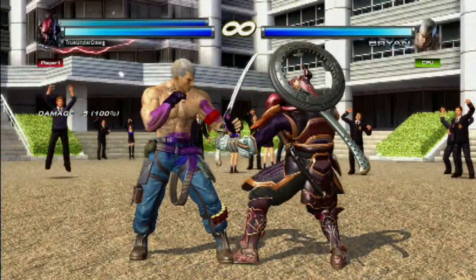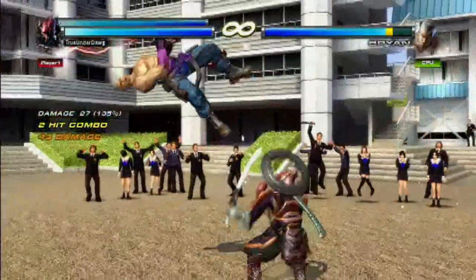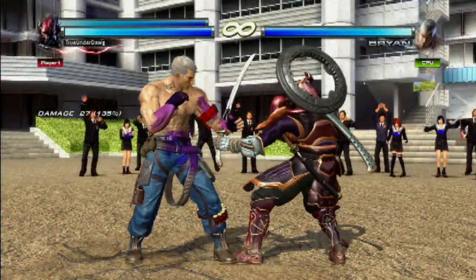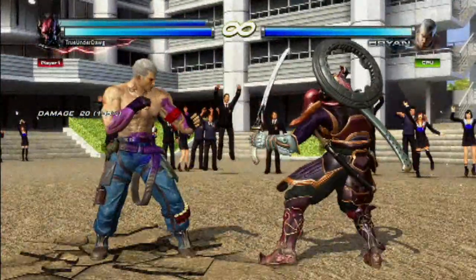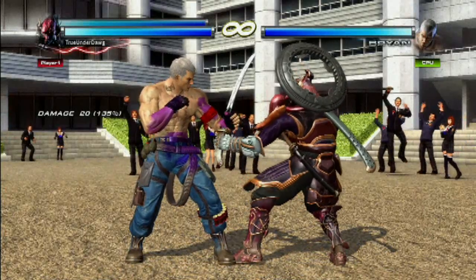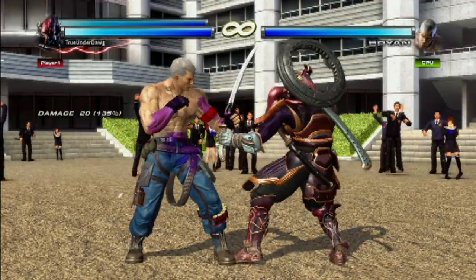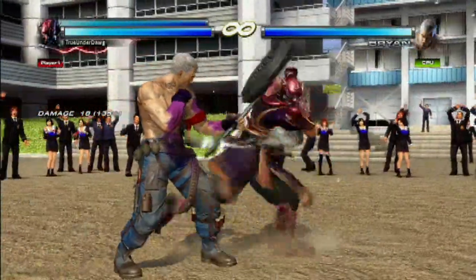Now we're going to talk about his best launchers. The best ones are back plus 2, then 1 — that launches your opponent high into the air. Or you can do 1 plus 2, then 2, also a good launcher. Or another good move — it's not really a launcher but it's a combo starter — is his down plus forward 2-2. That's also good; you can leave your opponent in a crumpled state.